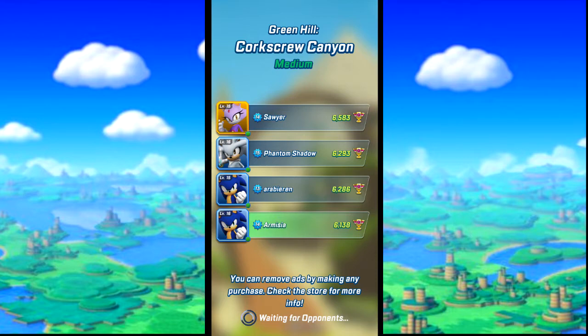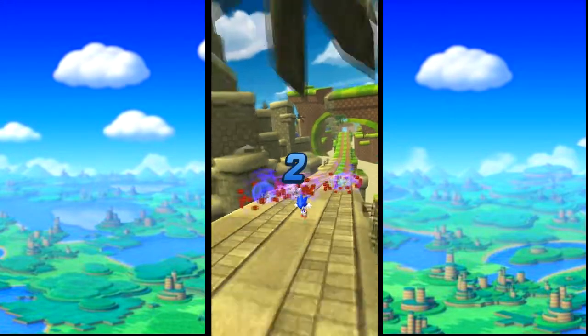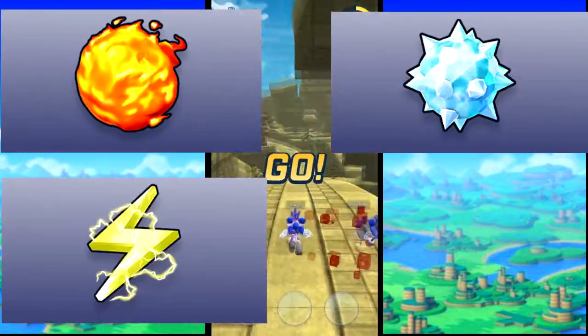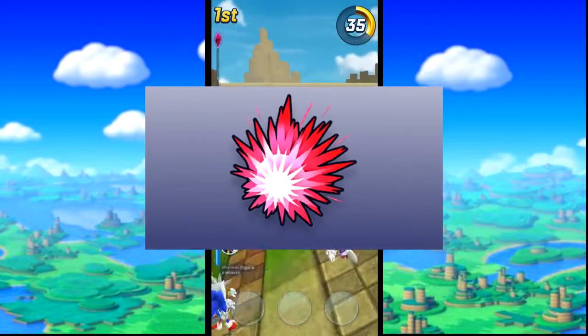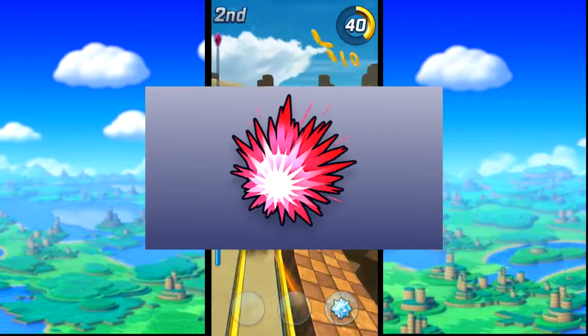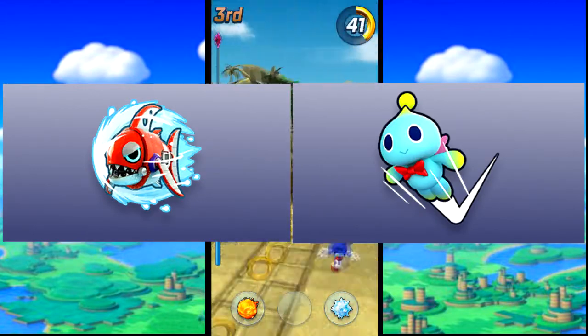Today I just want to introduce you to some of the basics about items. Items come in four main categories: fire, ice, electric, and wind. There are also some categories such as illusion which only have two items, and some rare and super rare character items that don't belong in a category at all, but we'll get to those later.